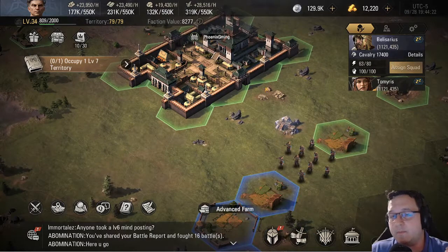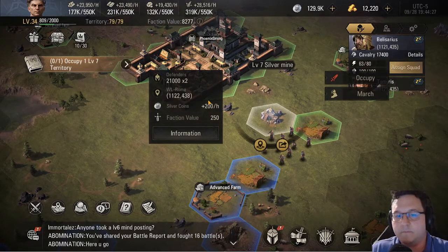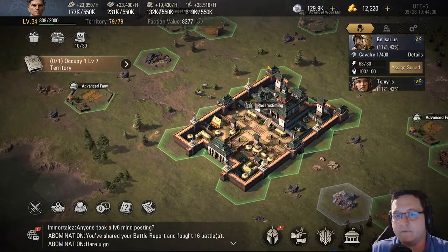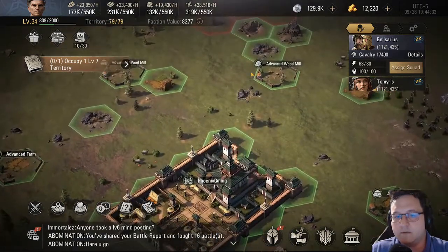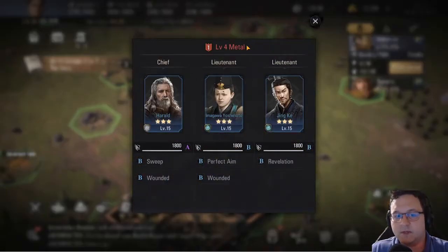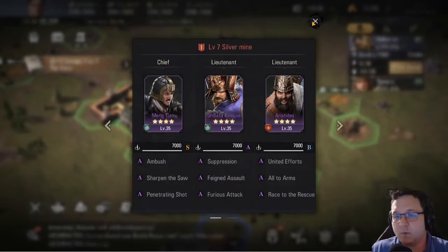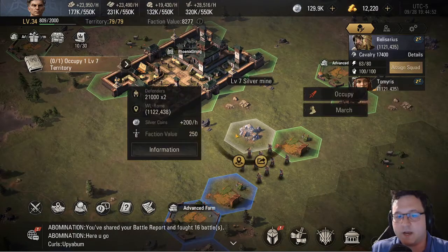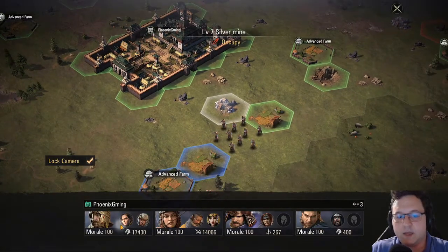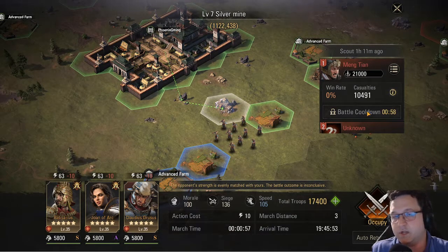Tip number 3 — maybe I'm completely blind, it took me at least a day or two to find this — but there's actually a very useful scout feature in this game. I already scouted this tile, so I'll show you how it works on another one. You scout the tile and tell the game to let you know the information there. It lets you know which commanders are on that tile, which skills they have, and how many troops they have. And if you're not sure you can win a fight but you've scouted the tile, you can tell the game you want to occupy it. There's also a battle estimate feature in the game.